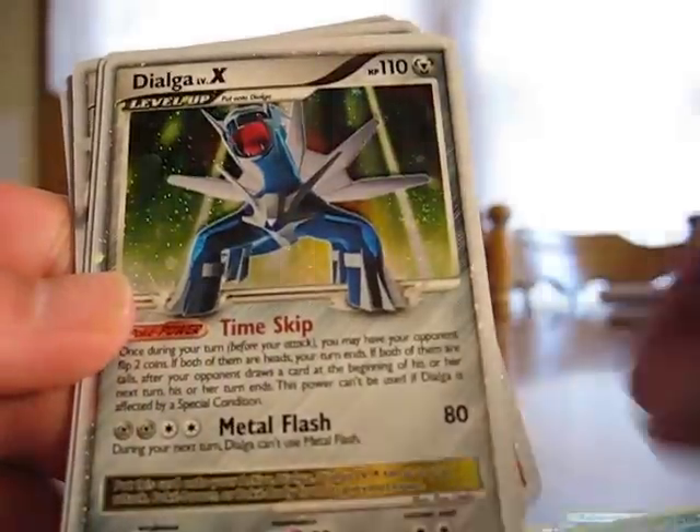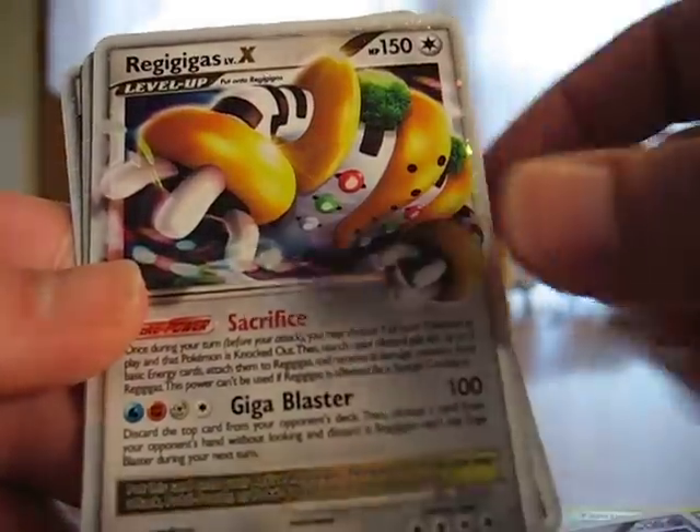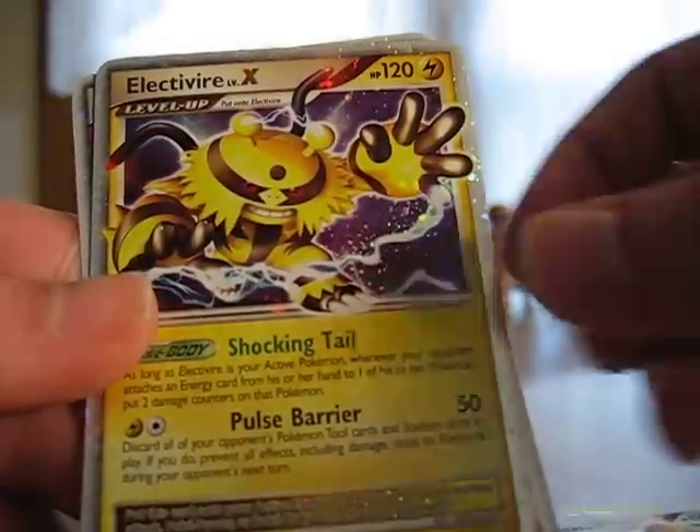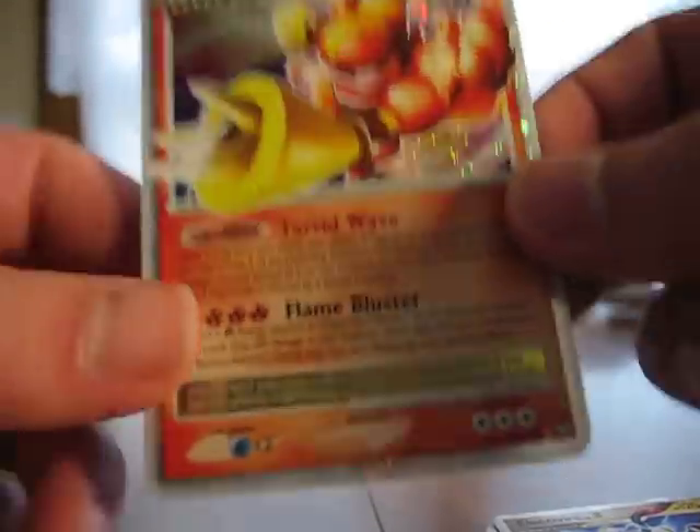Thanks a lot. Dialga, Giratina, Regigigas, Electivire, and a Magmortar. Wow. Thanks a lot. These cards are in really good shape. Thanks a lot, JCNS731.